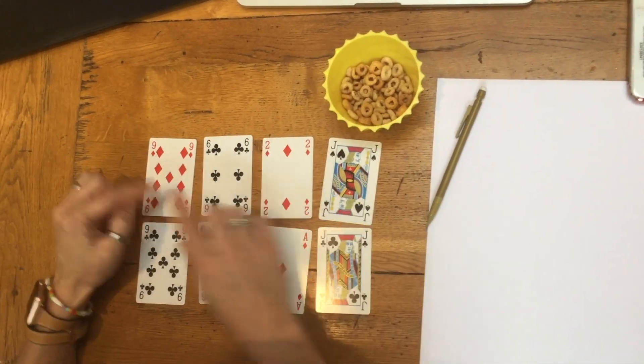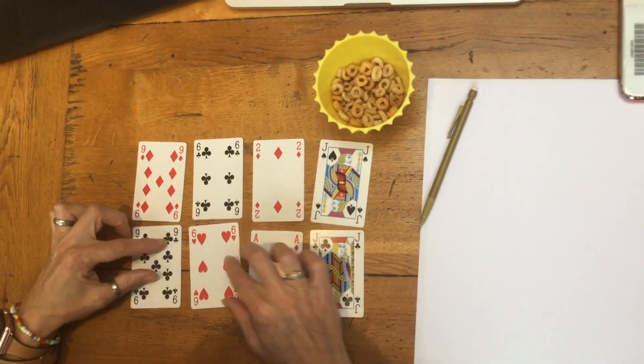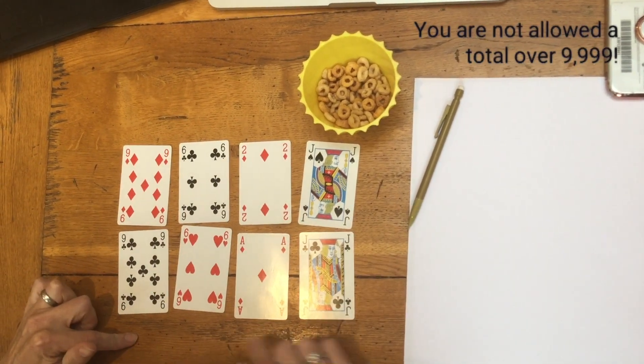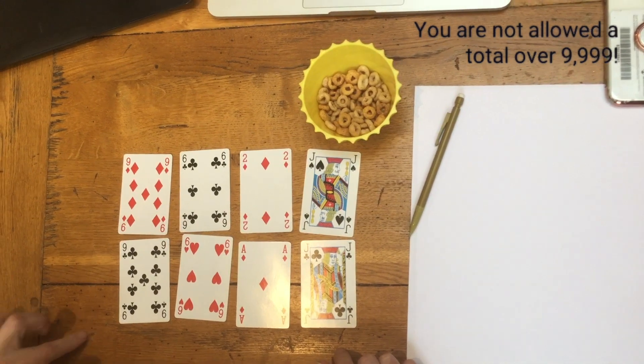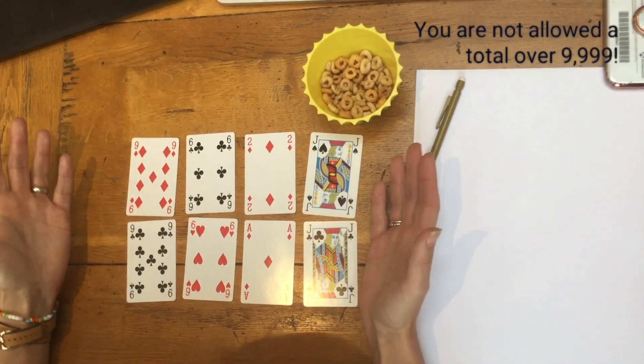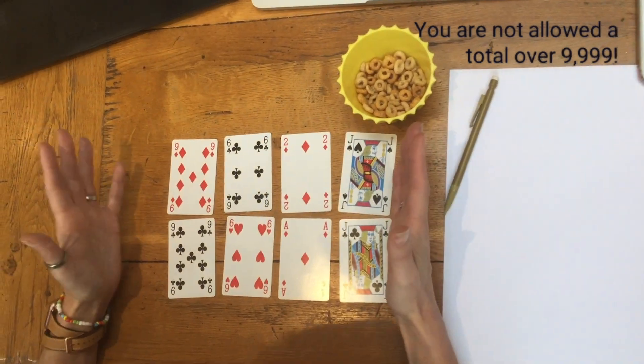However, it's not as simple as just putting big number with big number, because you are not allowed to go over 9,999. In other words, you can't trigger that final column. So you've got to sit and really think about how you arrange these cards.